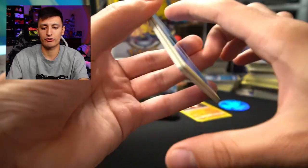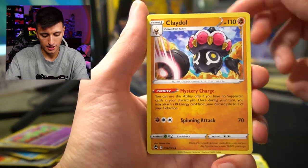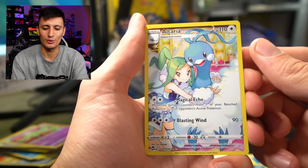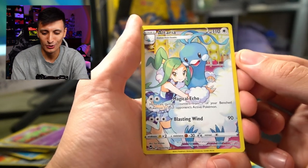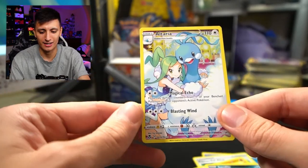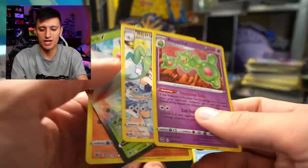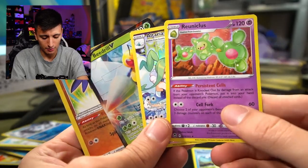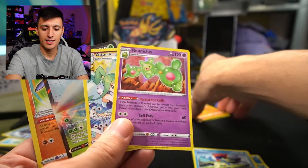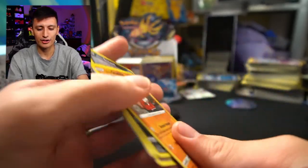Last pack for the first tin. We're getting pretty good stuff — if I just bought this tin and got these pulls, I'd be quite happy. We got a Primarina alt, Sunflora, Klefki, Spinda, Pikachu, Noibat, Togedemaru, Sandile, and — oh, that is really nice — the Trainer Gallery Altaria. What a beautiful Trainer Gallery card, and a Celdeo non-holo. For our first pull recap: we got holos, a Trainer Gallery, a V, and a Radiant. This is a chest you are not going to be disappointed with.